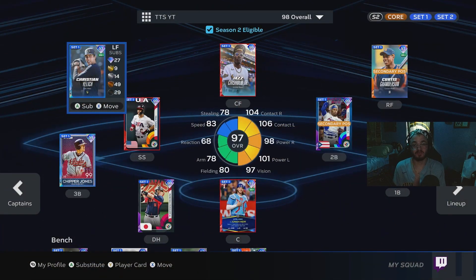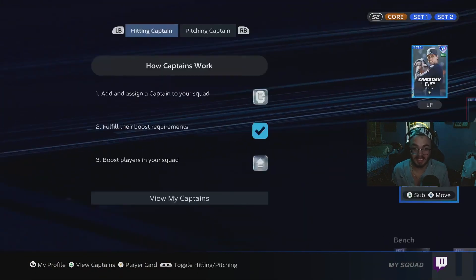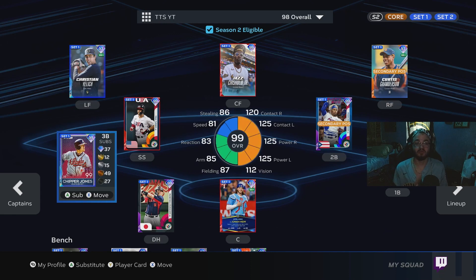Welcome back everyone to a special edition of Theme Team Showcase. Today we're going to do something completely different — a 'see you later goodbye' Set 1 episode. Usually in this series we take a team in MLB and make their best theme team available in Diamond Dynasty and go into ranked to try and win. With Set 1 expiring in less than 24 hours, I thought it'd be a cool idea to go into Diamond Dynasty with an all Set 1 team.